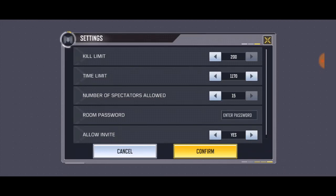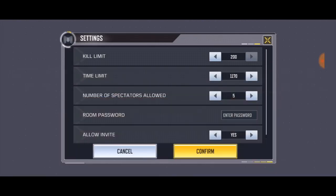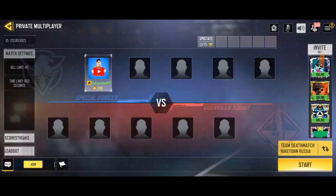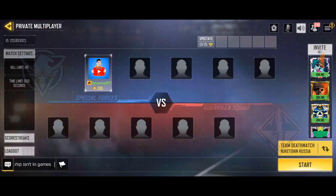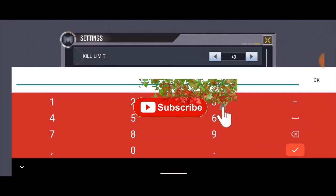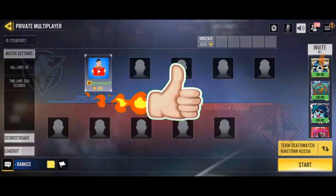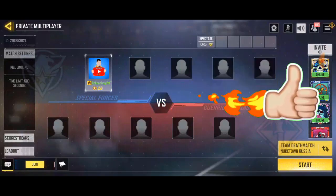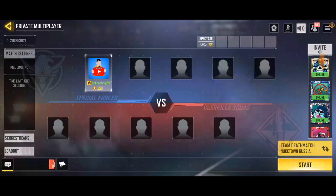For the number of spectators allowed, it's a maximum of 15. You can also set it lower — for example, if you want only five players allowed to spectate, just select five and click Confirm. Now only the five option is selected and the rest are locked, so only five players can spectate the game.